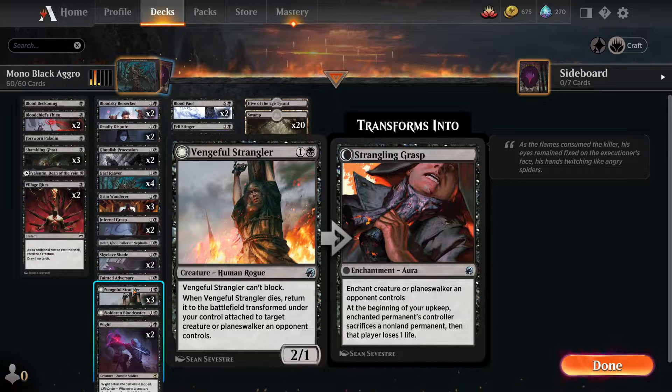Vengeful Strangler is weird because it basically says 'I'm gonna keep attacking you until you get rid of this.' It's not a terrible sacrifice target either, because when it dies it comes back as an aura you can put on a creature or planeswalker they control. At the beginning of their upkeep they have to - there's not even a choice - they have to sacrifice a non-land permanent and lose a life. So it's kind of like removal but also kind of like a drain - surprisingly scary for the opponent.